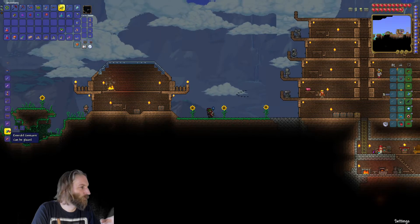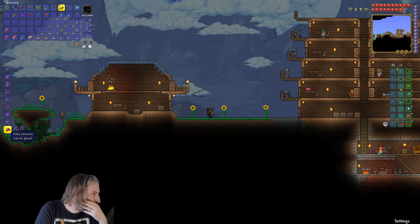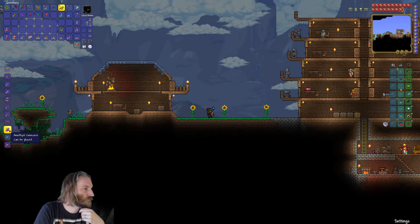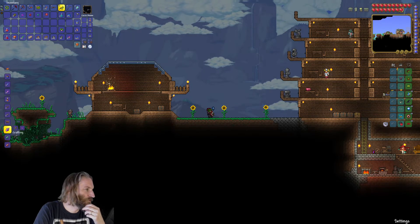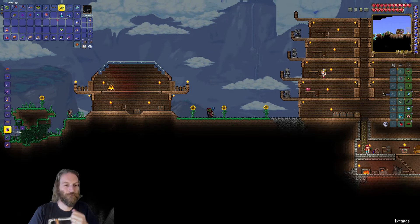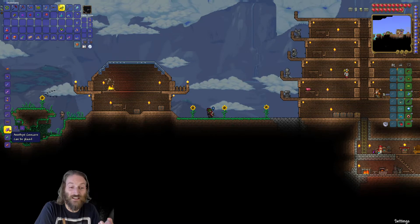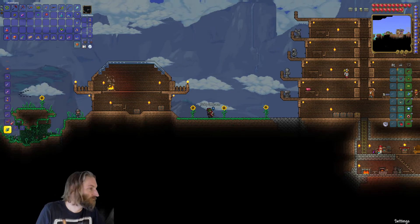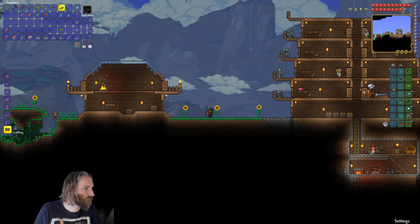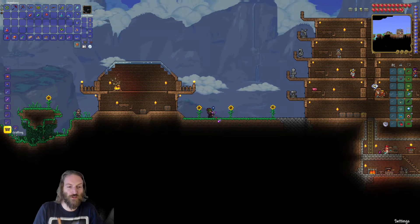But for now, we did get a couple of things we wanted to show you briefly. So firstly, Arthur, what have you got? I found that you can make ruby gem cords, emerald gem cords, amethysts, topaz, sapphire. And you combine an acorn with a gem — any gem — and it makes a gem tree acorn, basically. So we're going to make a couple of those and plant them in between here.